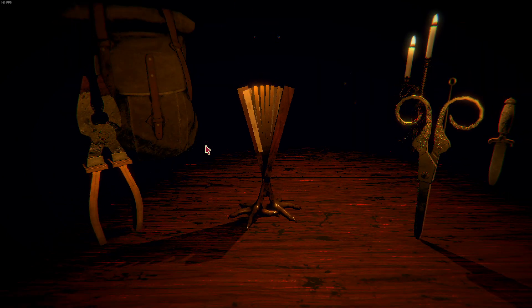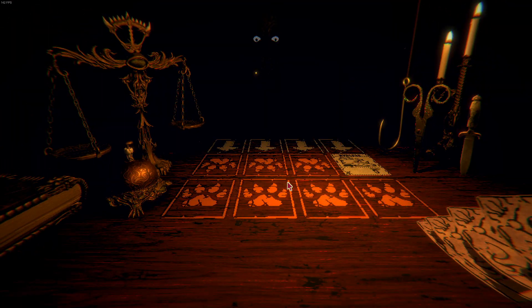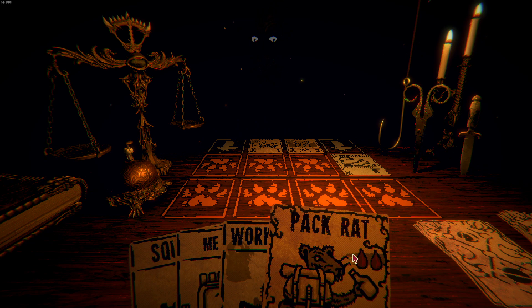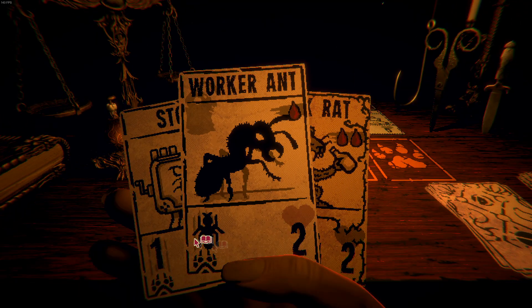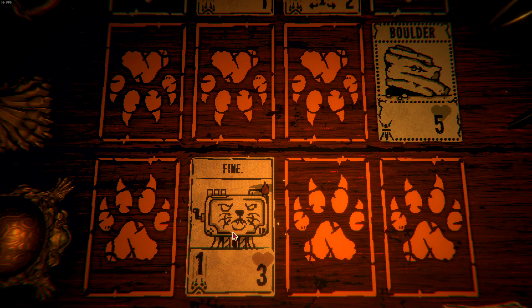Backpack. Scissors — always good. Squirrel, one damage. This one gives boon. We need to get rid of you, good sir — and fast. Fine indeed.